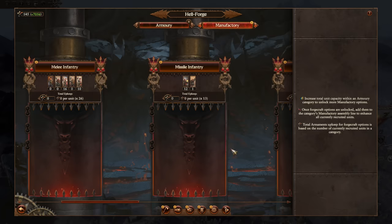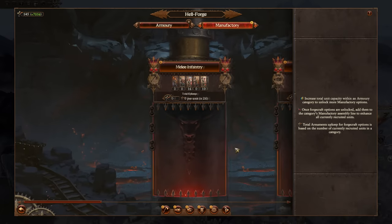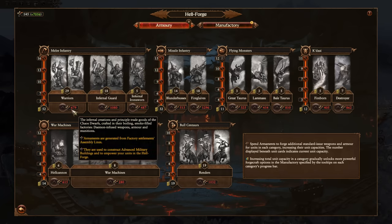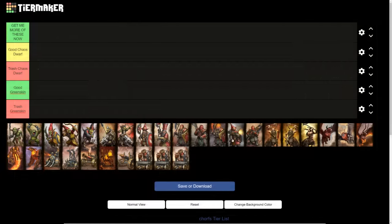There's also the Manufactory, which can give really good bonuses for units, but I'm not going to take those into consideration for this roster — it just gets way too complex, because you can take a trashed unit, give it a Manufactory upgrade, and make it OP. Every unit of the Chaos Dwarf is strong in the right situation with the right upgrades. But it really comes down to cost-effectiveness and what you're going to get the most value out of, because Armaments just don't grow on trees. Spending your Armaments wisely is what the tier list is all about.